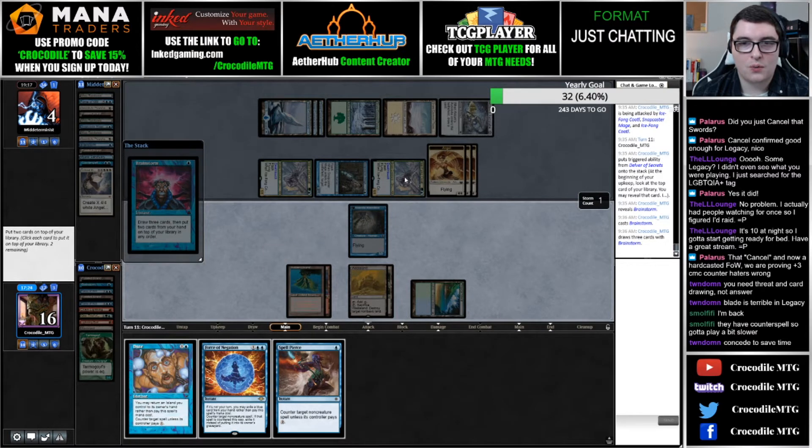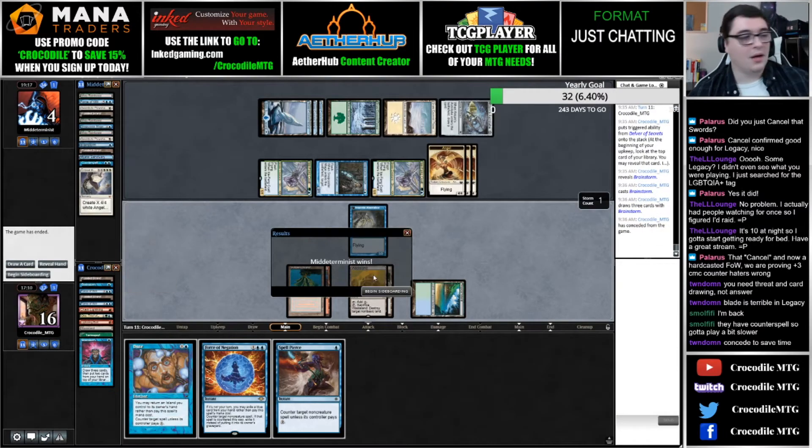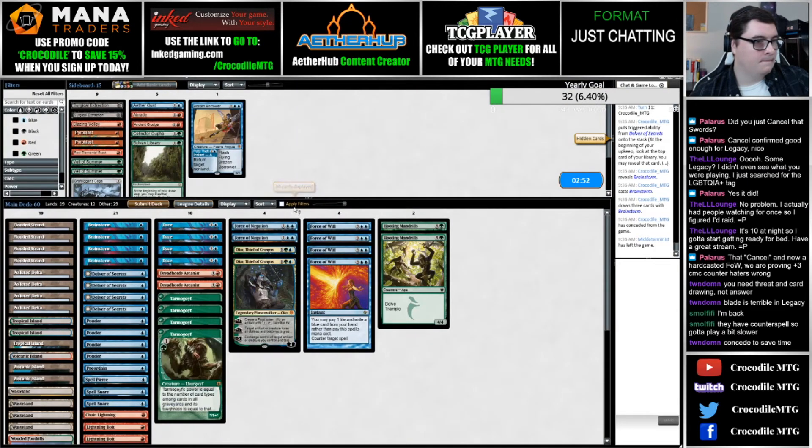That sucks — we block, they hit us for twelve and we die, because this is literally the top of our deck. We're going to go ahead and concede here — that was a timely win for our opponent. They have Counter Spell so we gotta play a bit slower. So what do we want from the sideboard here? This is probably a Blue Blast deck.